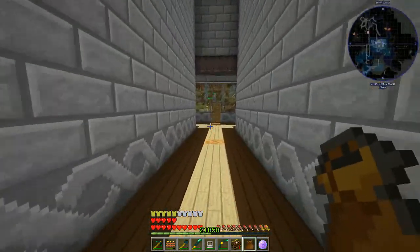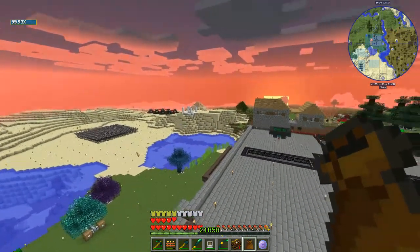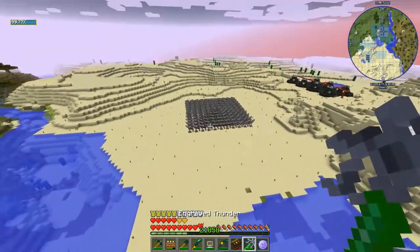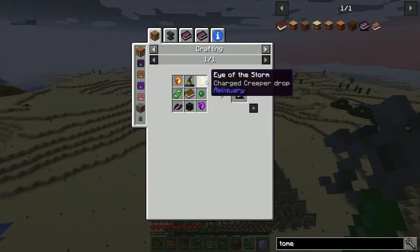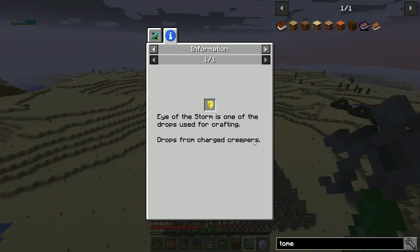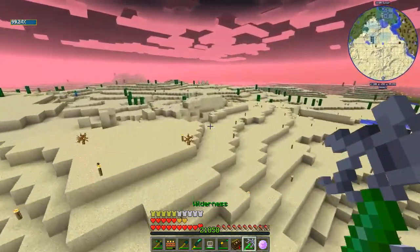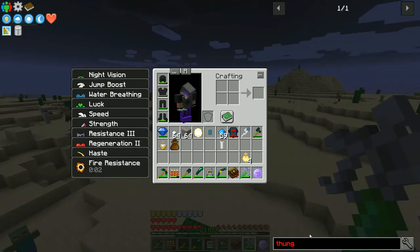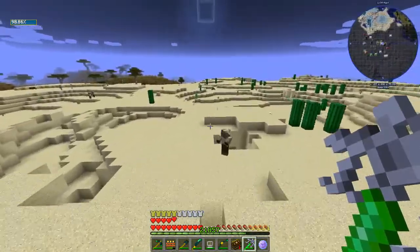I've got to wait for it to be night to show you that one. I'll probably have to do this in a couple of cuts. One of the things I needed to get the tome was the Eye of the Storm — it says creeper, but I know it drops from charged creepers. How do you get charged creepers? Wait for lightning to hit them? That takes forever. So what I would do: I've got one of these engraved thunder — got it out of a loot bag — not hard crafting.